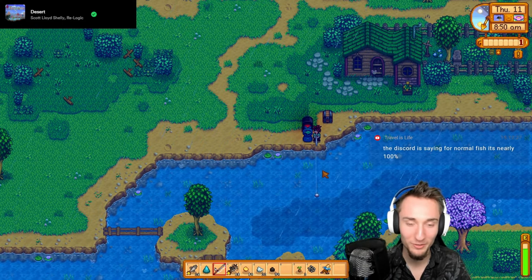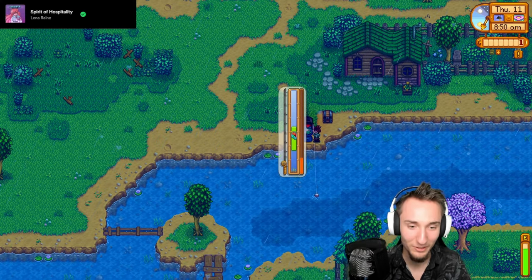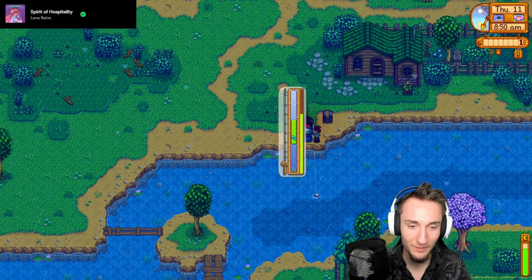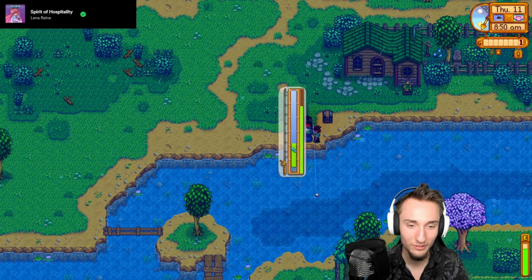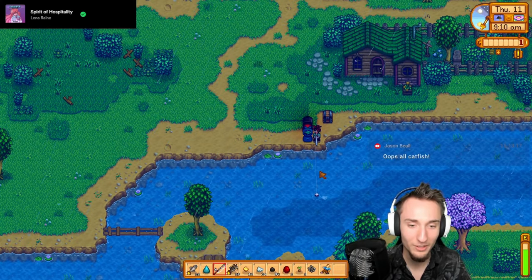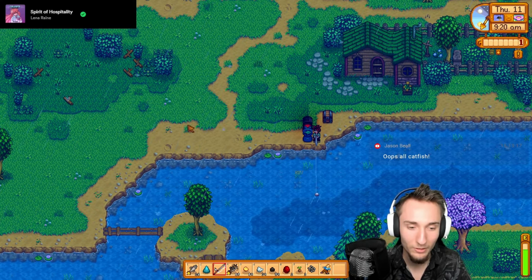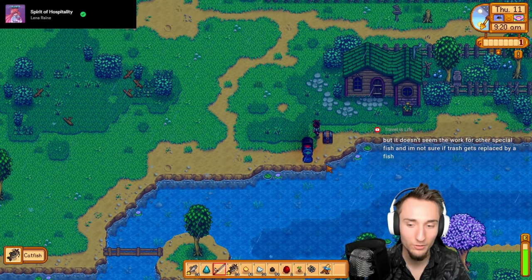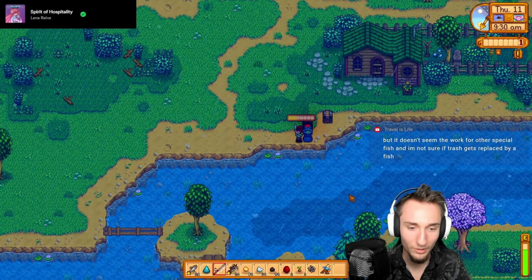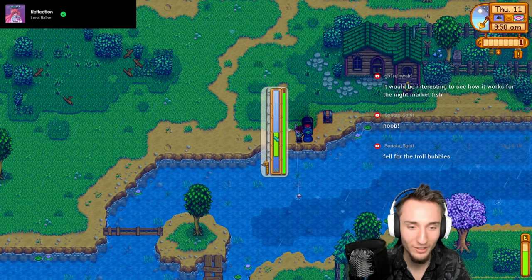Every time we catch a catfish it's 900 gold once we smoke it. I'm not even commenting on magma geodes from the treasure chest because the catfish are just so insane. There are some bubbles over there but I'm not reaching them - if I go for the bubbles it's blocked off anyway. It's not even 10 o'clock and we've already caught like 10 catfish today. We're just getting a crazy amount of catfish.